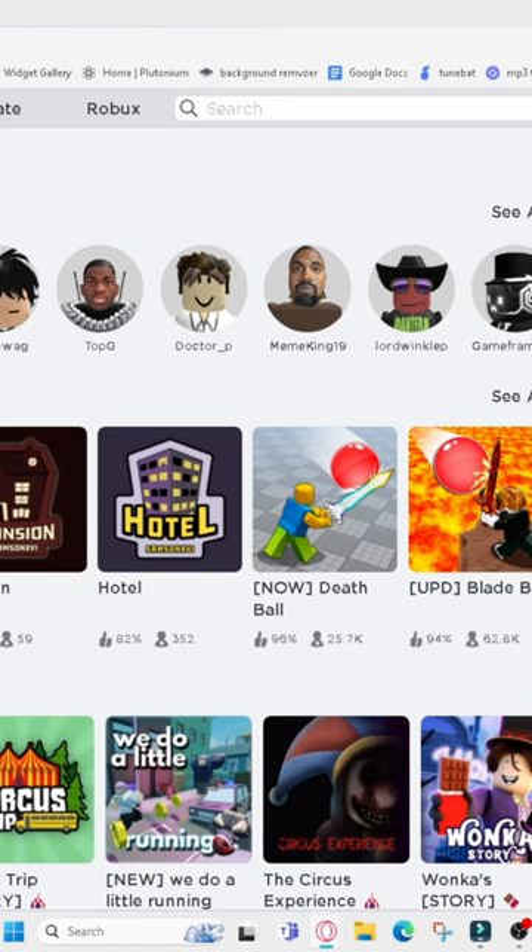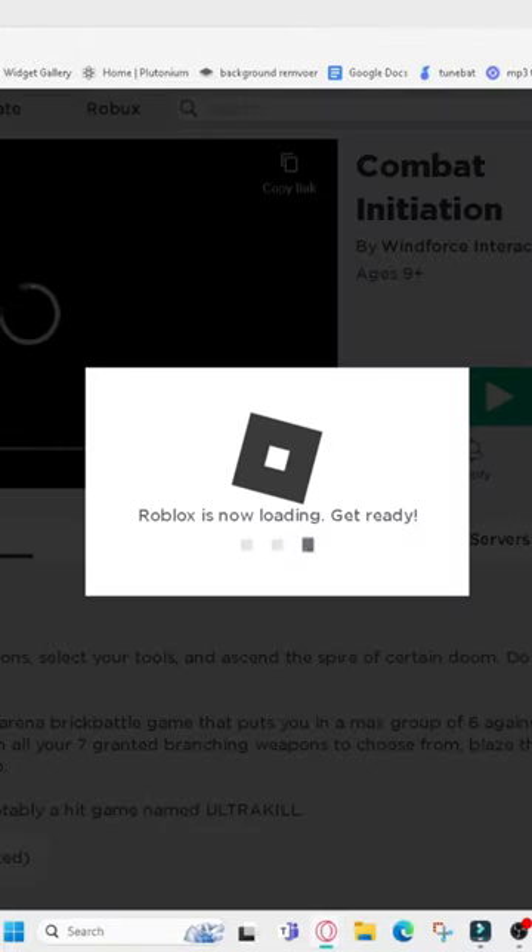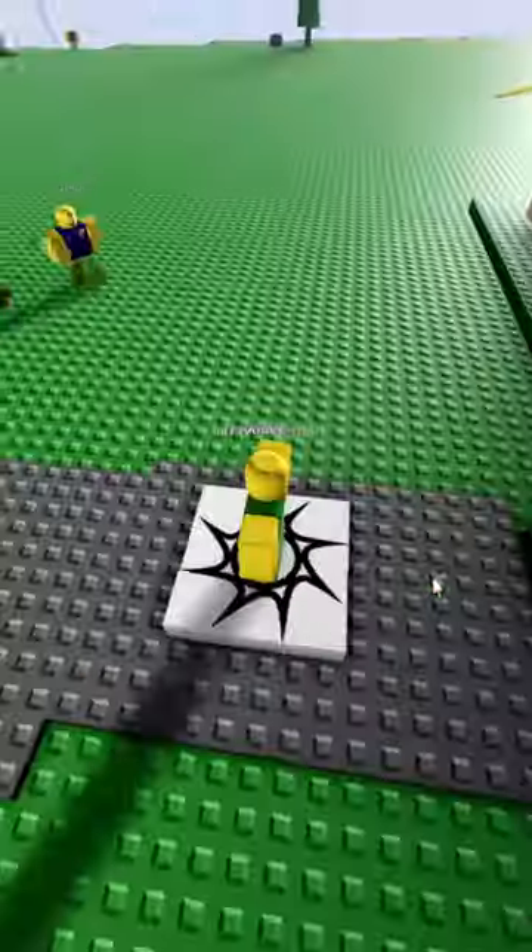Some people are commenting saying it still didn't work, so I did some more research and I came across something absolutely crazy. Basically, let's say I go into Combat Initiation hypothetically and we launch it through the Roblox launcher.